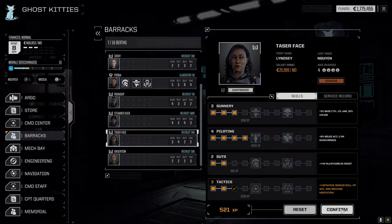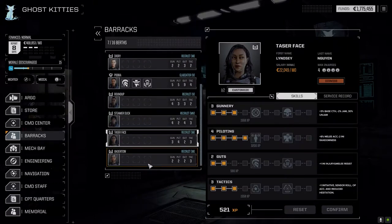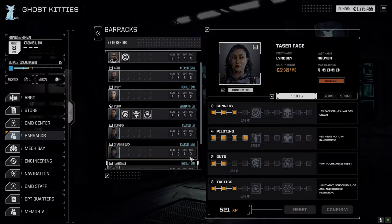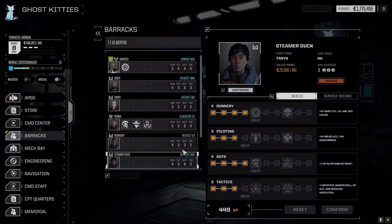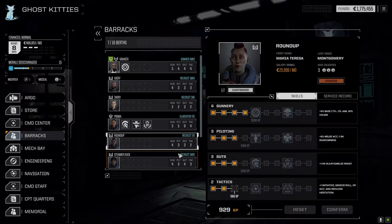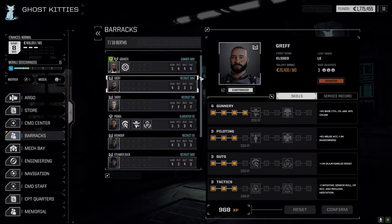We changed one mech pilot's name to Taserface. We got a few points to spend - going to do tactics first for better sensor rolls. Early on we're not really worried too much about punching out. This is our vehicle pilot, so we'll put one on piloting. I try to get everything up to fours across the board first, then specialize. Roundup gets some sensors and initiative as well.